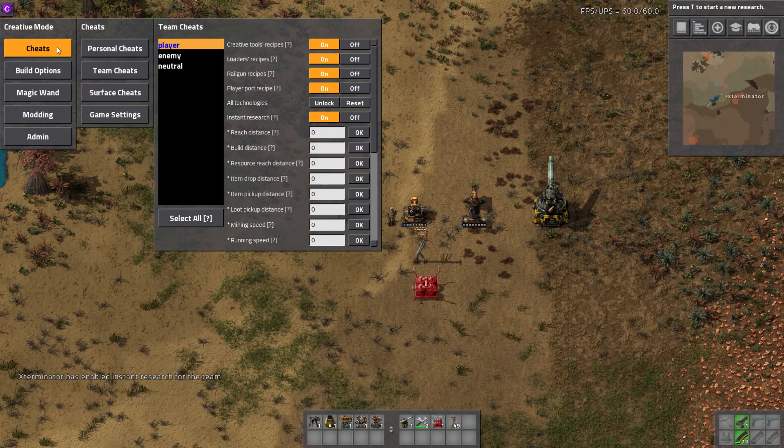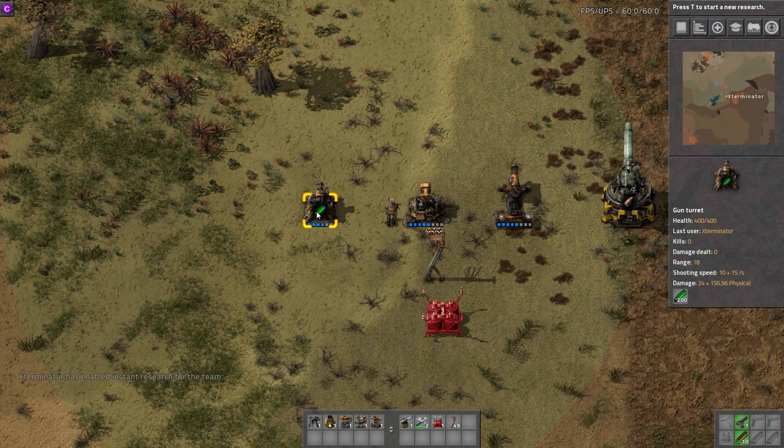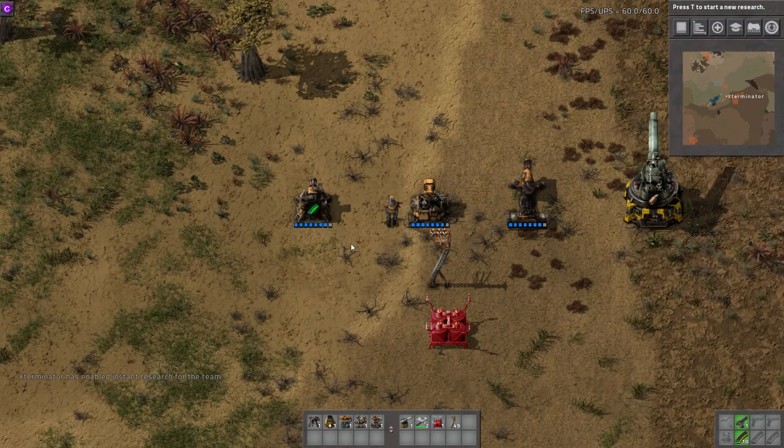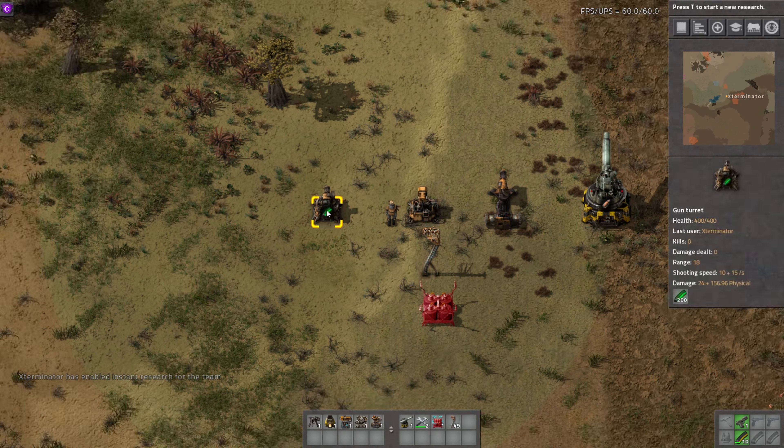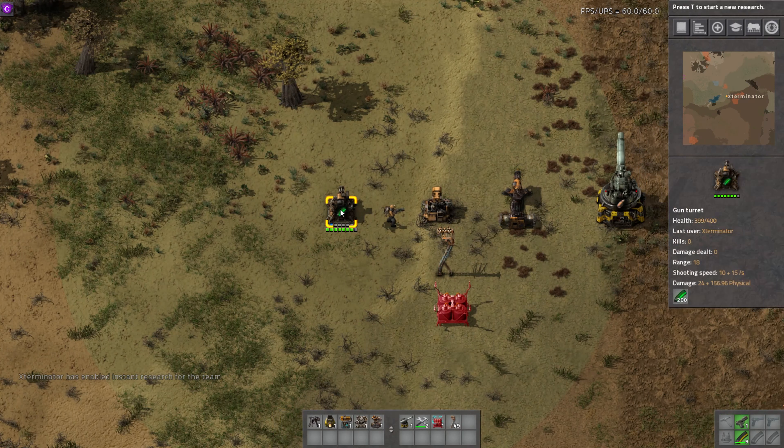Okay, so that's now done. These turrets, you can see they are slowly charging up — there's this blue bar. We'll let them charge up, and then if we shoot them you can see that it broke down the shield.